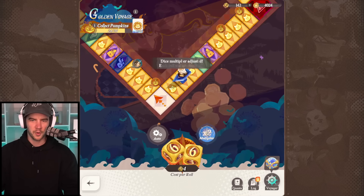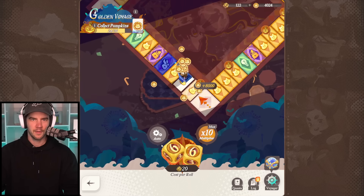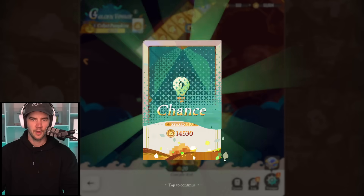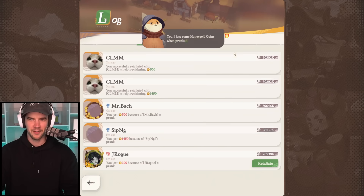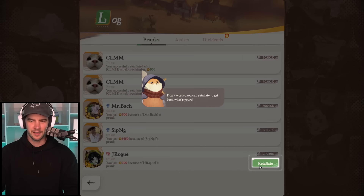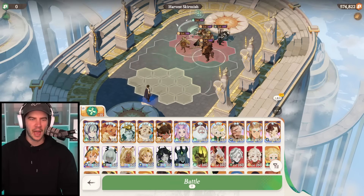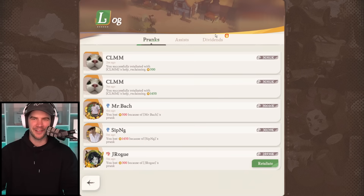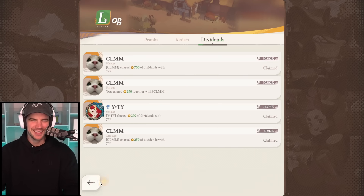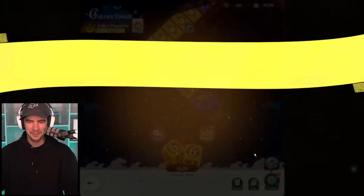We got more dice - let's do it 10 times! Chance, look at that - big profits, big profits! Dividends again. Wait - retaliate? Do people steal cash from me and we can retaliate? You can even steal from people! This is honestly quite a creative event, I'm pretty happy with it.